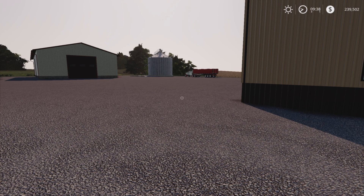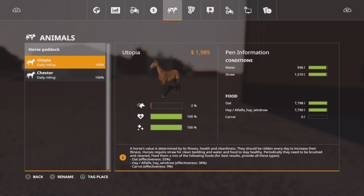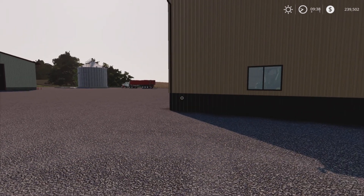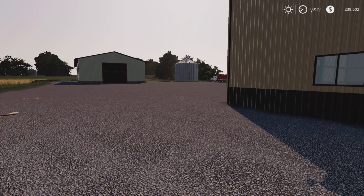I actually did forget to ride the horses before I skipped through to this day, but they are 100% ridden for today. Their fitness has gone down a little bit because I missed yesterday's riding, but I got the first horse back in the pen and it wasn't showing in the stable. I thought, oh no, here we go - another problem on this map. I was tearing my hair out because I am enjoying it on here, but after our two restarts I'm kind of at the end of my tether.